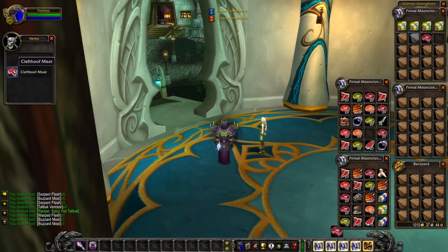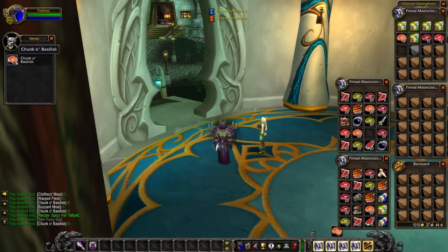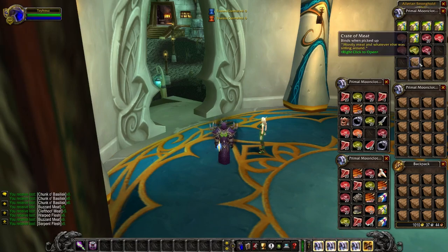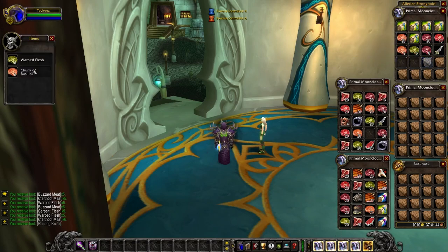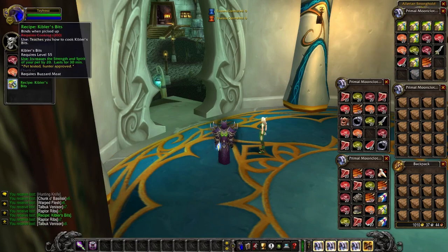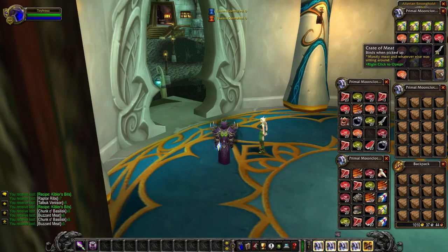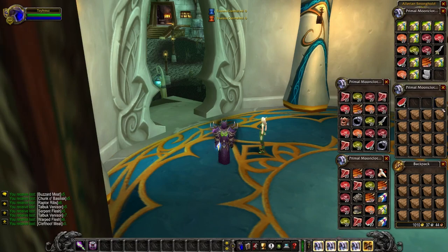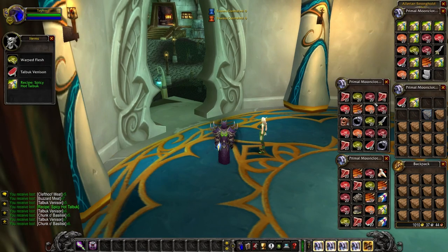Another Spicy Hot Tallbuck, buzzard meat, cleft hoof meat. When you open a crate of meat, what do you expect to find — a bunch of meat! Chunk o' basilisk, warped flesh, serpent flesh. By the way, serpent flesh is expensive because it creates the best-in-slot food for casters as well as AoE protection paladins to maximize spell power. The demand keeps up with the supply on my server.